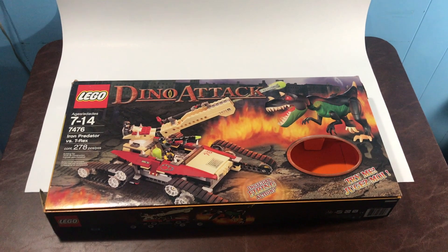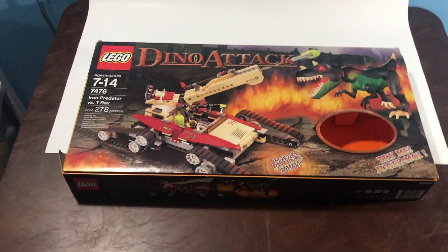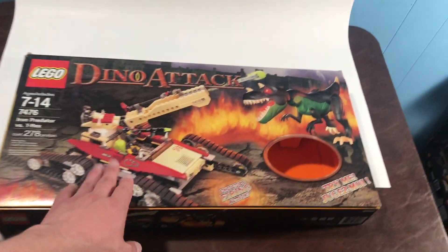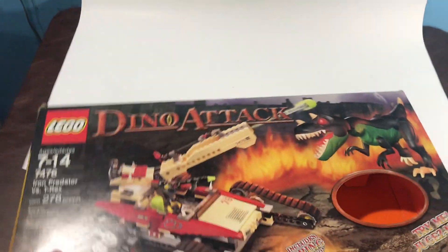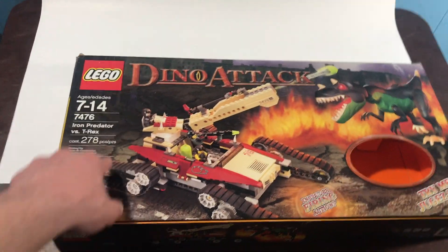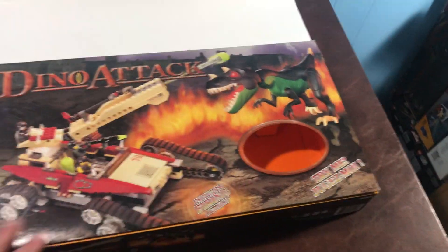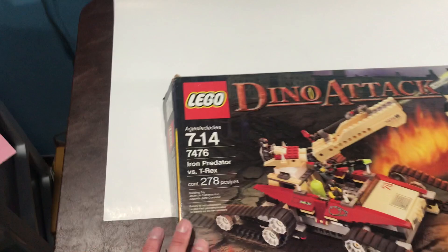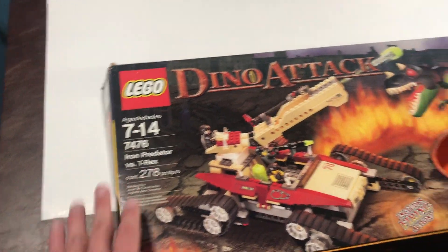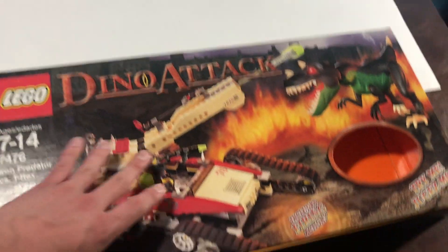Compared to a little minifigure, you would not want to run into that guy. Alright folks, here is the box — all the way back from 2005, glad I still have it in my collection. There's some really cool box art here — kind of like end-of-the-world apocalypse vibes. You've got fire everywhere, stuff burning up, and there she is: the Iron Predator taking on that T-Rex.